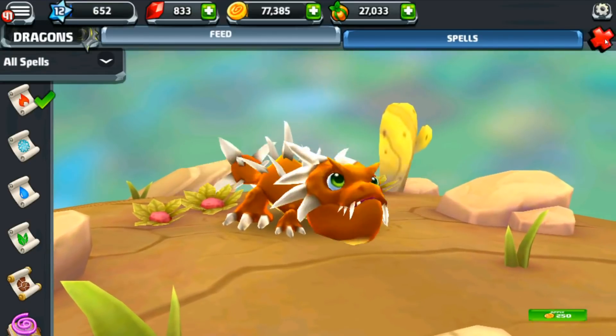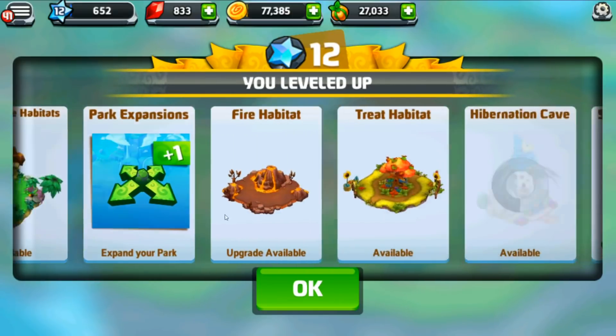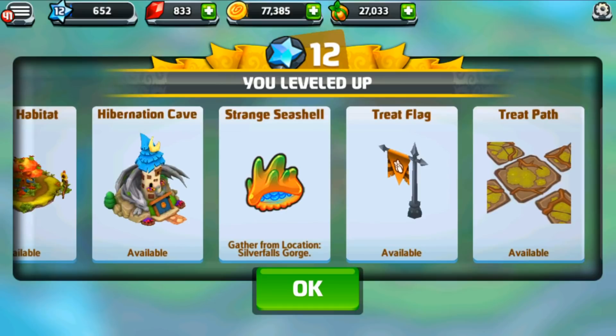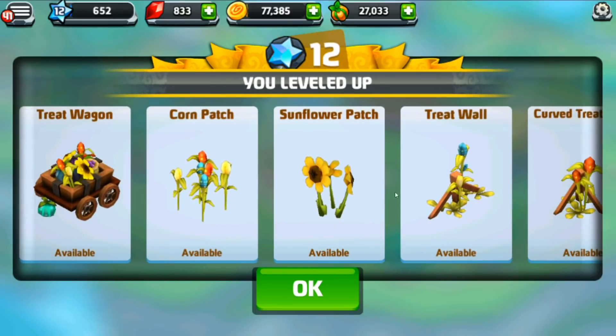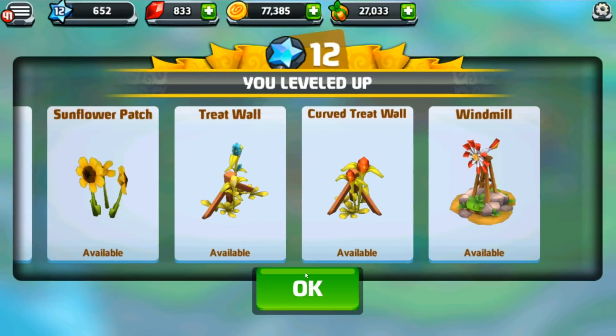We have now leveled up. We can have the boost brewery! We can build habitats, expand our park, and now have a treat habitat. Why are there so many adorable ideas for these habitats? We can have the hibernation cave, treat path, treat flag, strange seashell, treat wagon, corn patch, and the sunflower patch — sunflowers! Look at the corn — it's multicolored corn. Look at the walls, they're corn! That's adorable.